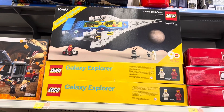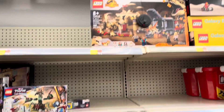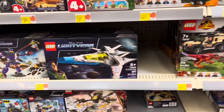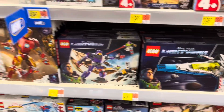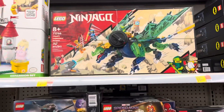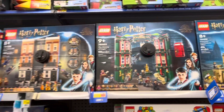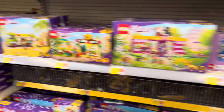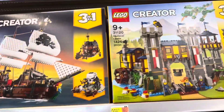Now we're taking a look at the LEGO section. Got the Galaxy Explorer — seeing a lot of those around. We've got some Jurassic World sets, Marvel, Lightyear, Miles Morales, some Ninjago, and Harry Potter. Over here we've got a lot of Friends sets, and Creator.